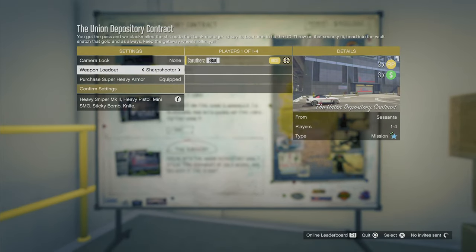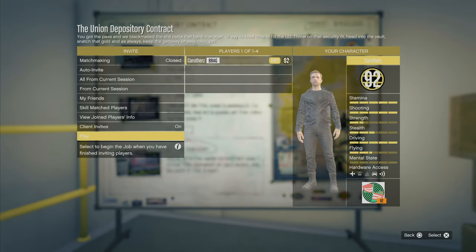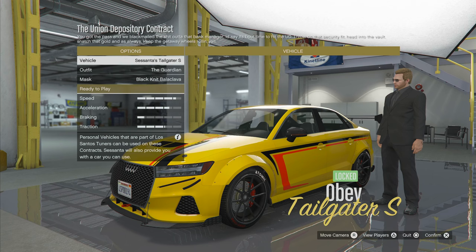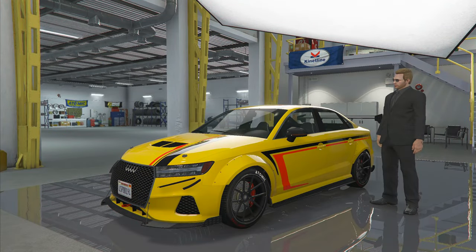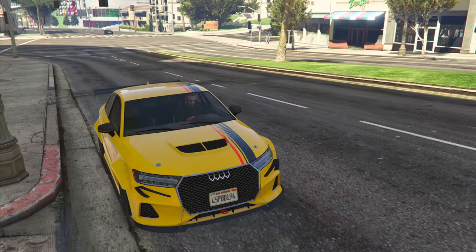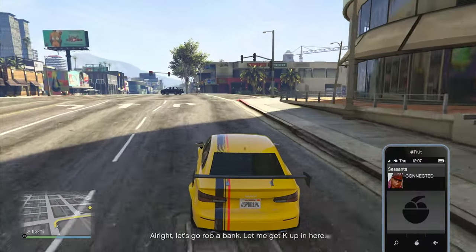Now we're ready to start the main part of the mission. You won't be able to take your normal loadouts into this mission, so you've got three choices: the sharpshooter, the hustler, or the heavyweight. My recommendation is to go for the hustler because it gives you a nice easy-to-use assault rifle. Alright, let's go rob a bank.